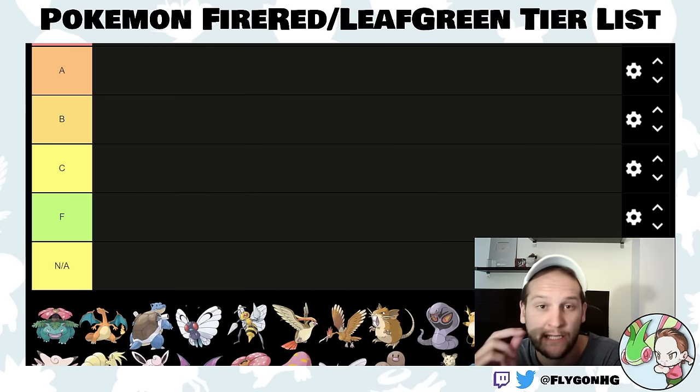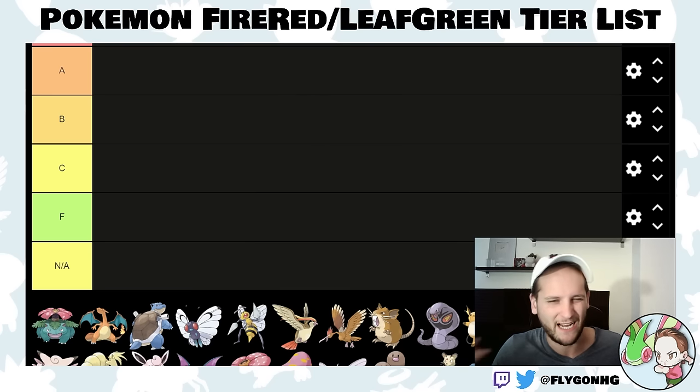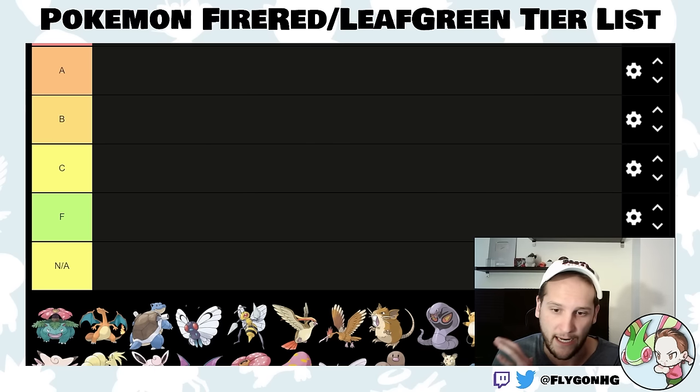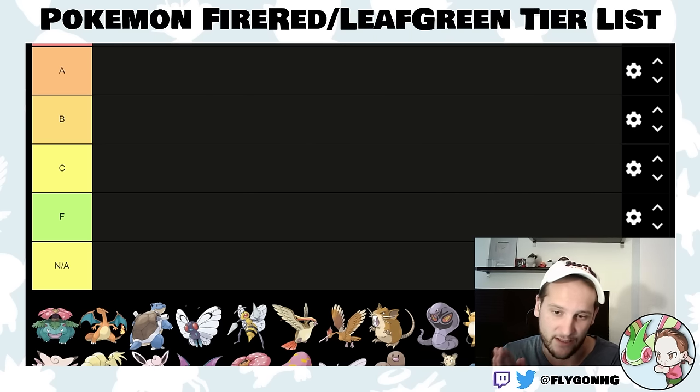I think FireRed and LeafGreen are really good first Nuzlocke games because they're pretty challenging — not super easy, but also not super hard — and you get a lot of really useful encounters. If you're looking for a cheat sheet or some advice on how to start a Nuzlocke, this is going to be a really good video. Highly recommend starting with FireRed and LeafGreen.